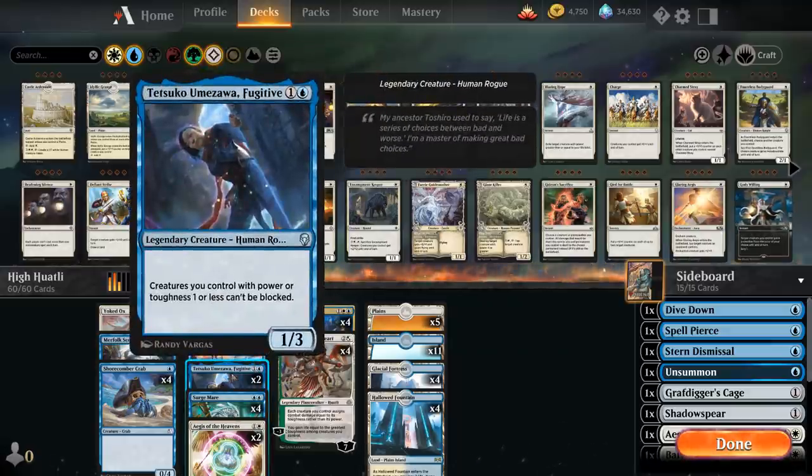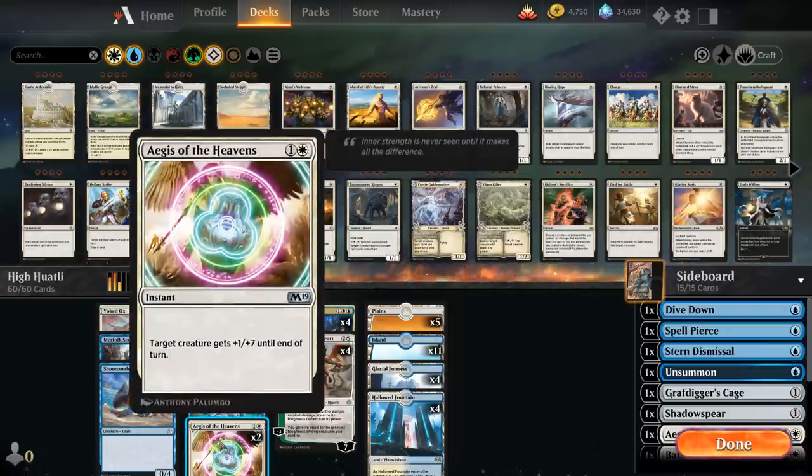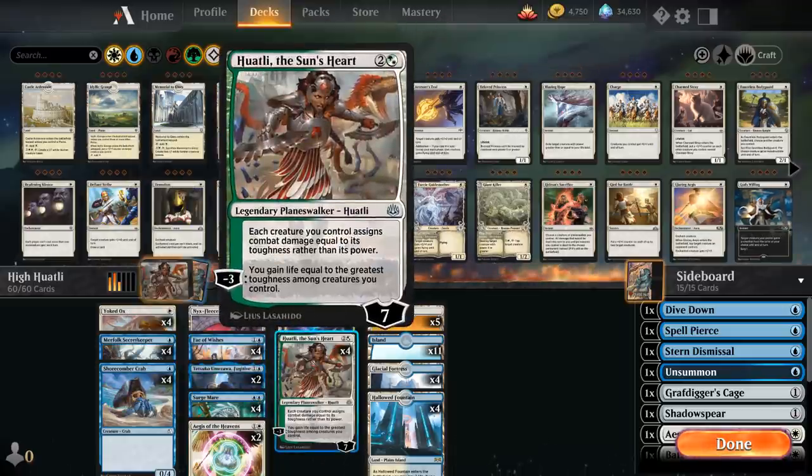We have two copies of Tetsuko Umezawa as a two-mana 1/3 legendary creature: creatures we control with power or toughness one or less can't be blocked, which applies to every single creature in our deck, giving the deck some much-needed evasion against opposing creature decks. Then we have four copies of Surgemare as a two-mana 0/5 that can't be blocked by green creatures, and when Surgemare deals damage to an opponent we can draw a card and discard a card, giving us some card selection. We also have our two copies of Ages of the Heavens and our eight enablers: High Alert and Huatli.